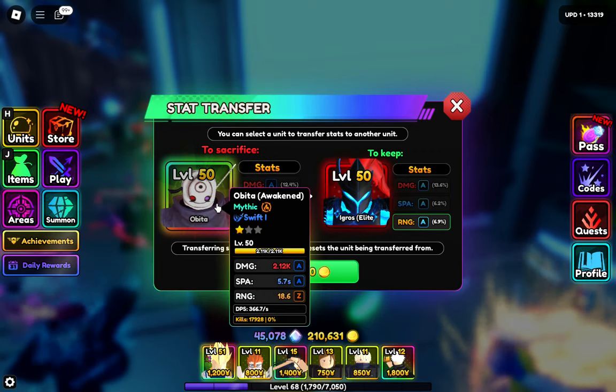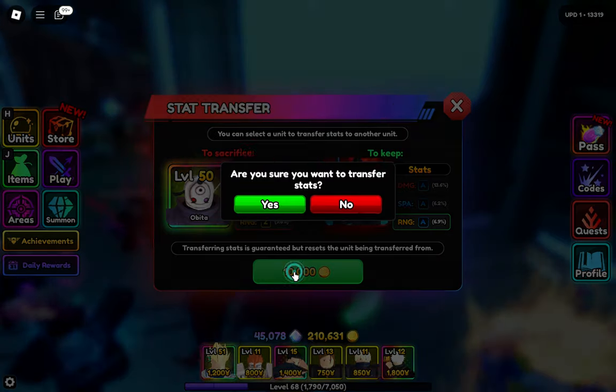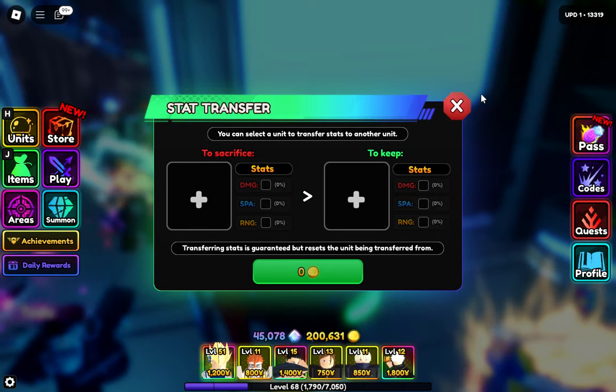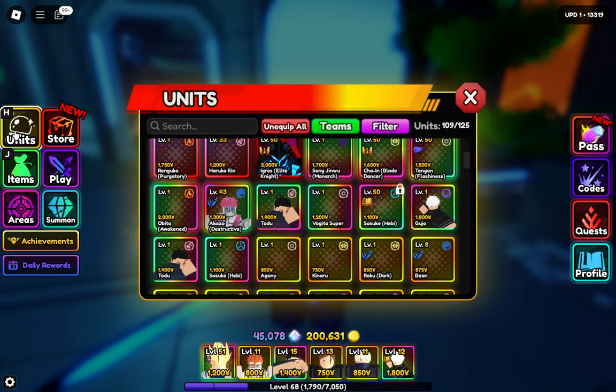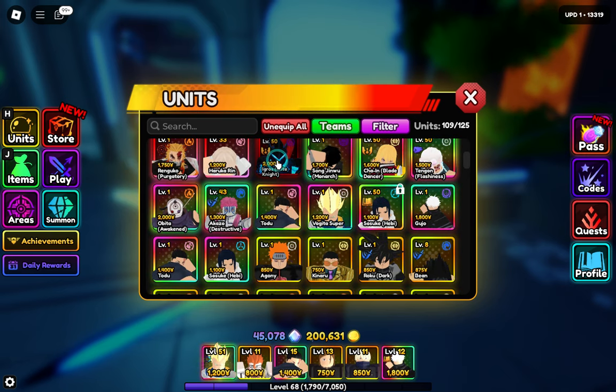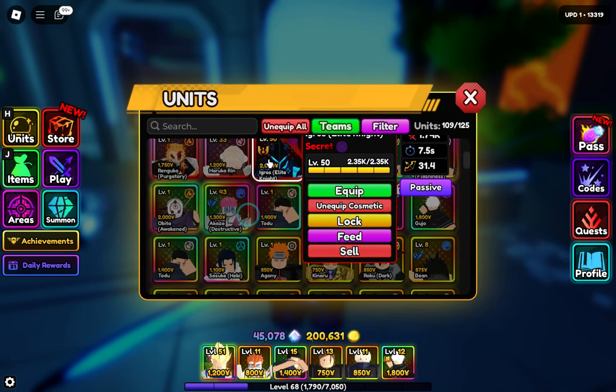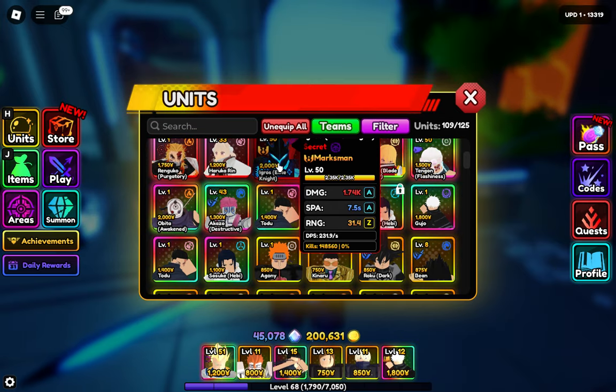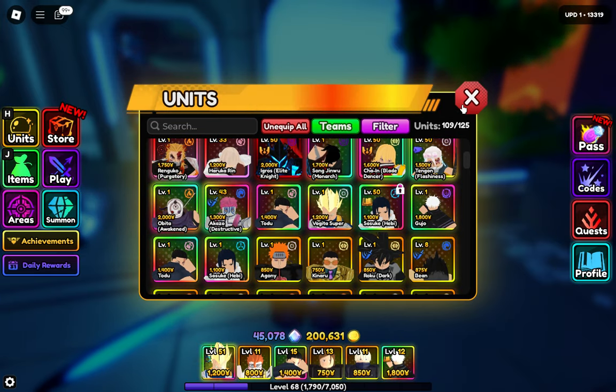So I will sacrifice his stat. 10k — let's go! Boom! Now if I go here to my unit, he has Z on range. Look at this — that's how you can transfer the stat.